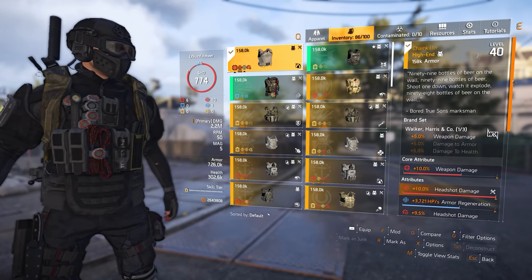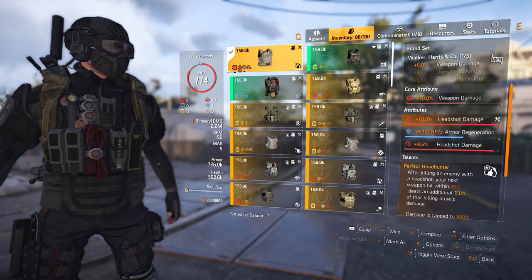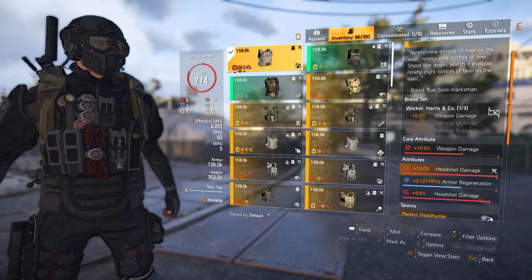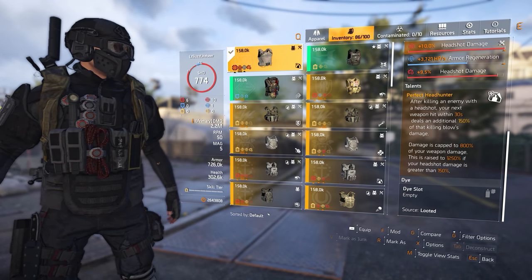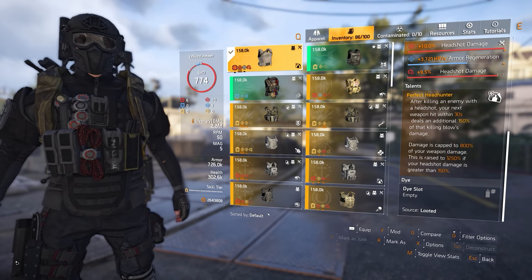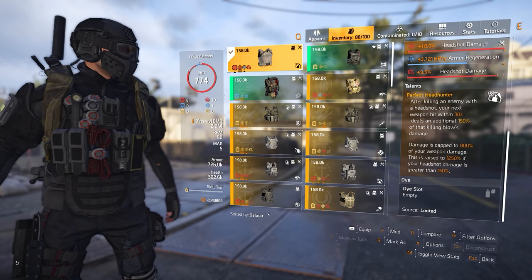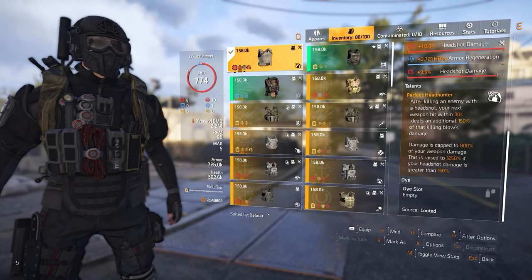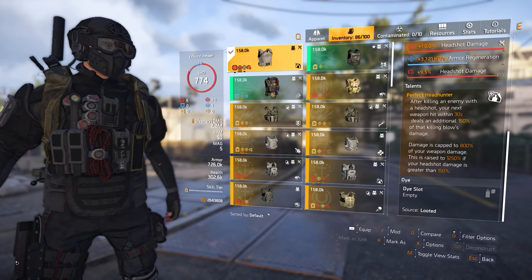Jumping over to the body armor, I am using the named Chain Killer from the new Walker, Harrison, and Co. brand set. The one-piece bonus is underpowered at just plus 5% weapon damage, but that is not why we are using this brand set. Perfect Headhunter, the talent on this named body armor, is what you are after, as it adds amp damage to our build. After killing an enemy with a headshot, your next weapon hit within 30 seconds deals an additional 150% of that killing blow's damage, capped at 800% of your weapon damage.